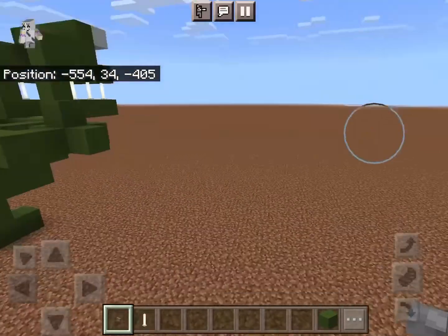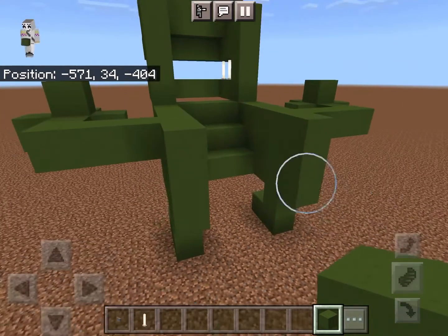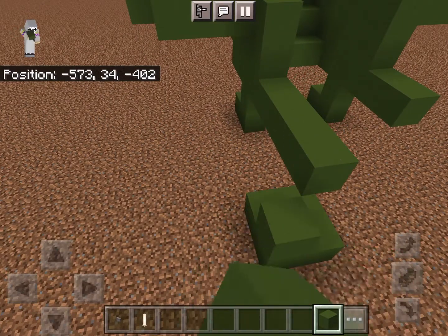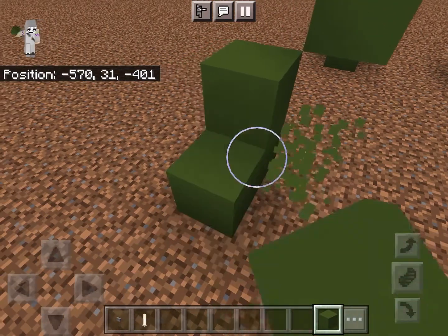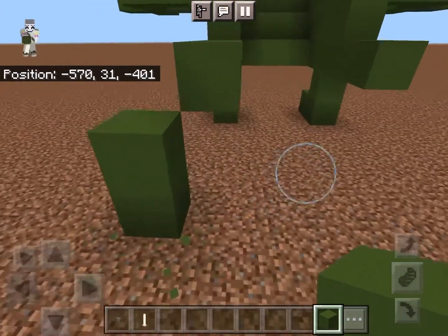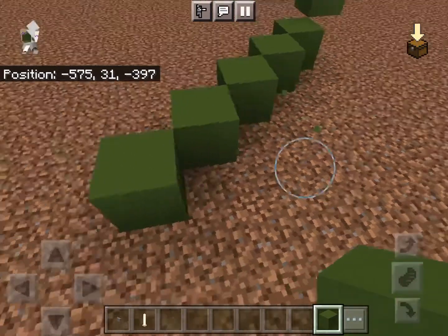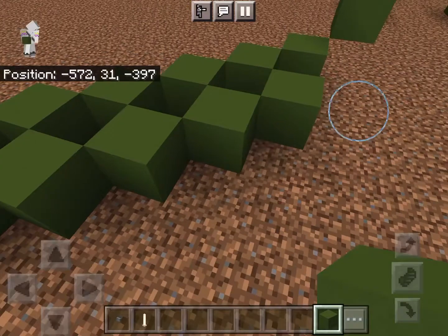Okay, honestly this is looking more like a lizard than a dinosaur — dinosaur and a lizard. And then let's make a little tail. So first, make a two...